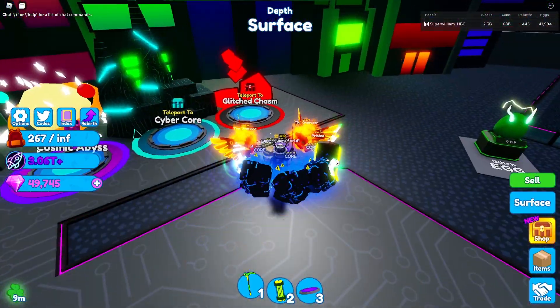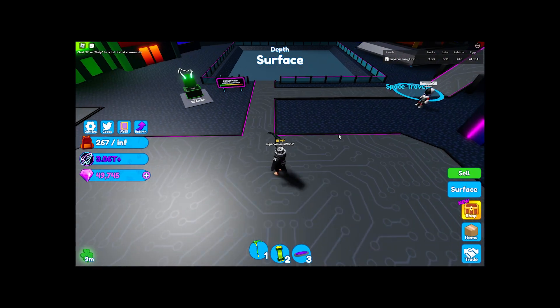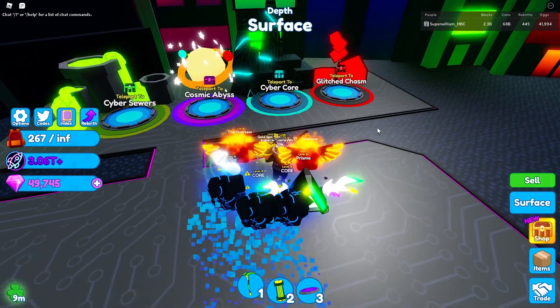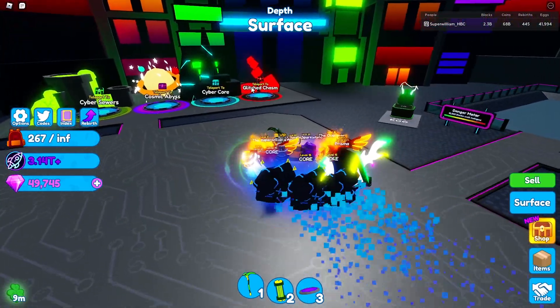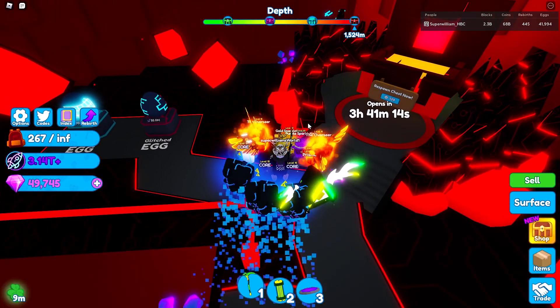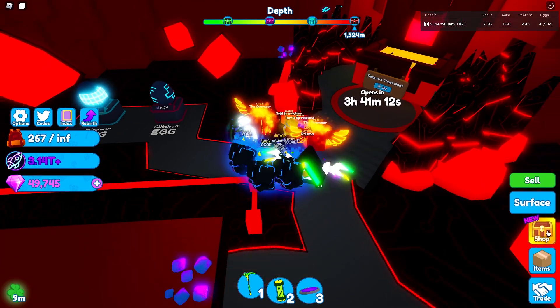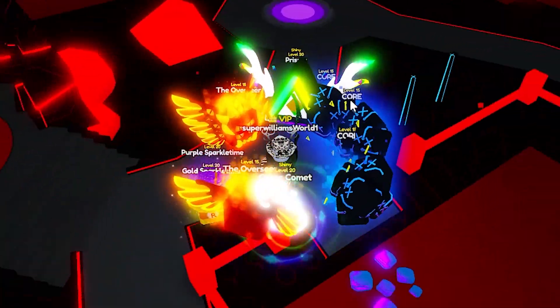The last way to get gems quickly is to open your chests — which I've already done, but you should be doing as well — because you can get gems from a lot of these. Some give coins, but a lot do give gems too. From the glitched chasm chest you can get around 700 gems, or 350 for a regular player since I have the 2x gems game pass, which I do suggest you buy if you're playing this game long term. That is a very handy game pass.